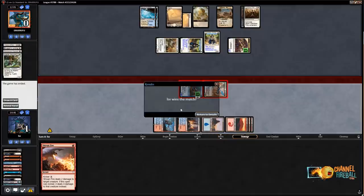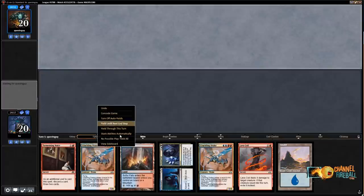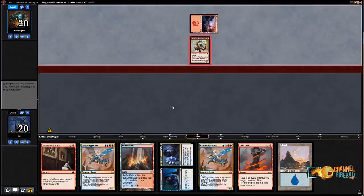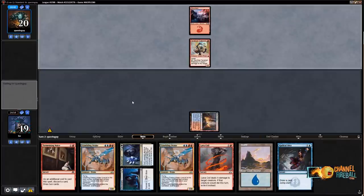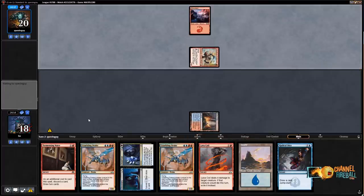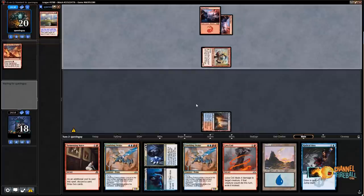We are now two and one. Let's get to our last match. Welcome to round four — we're two and one. This hand is keepable but unexciting — doesn't have Electromancer or Drake. We're not winning this game — Mono-Red is a tough matchup for Drakes. I have not liked this matchup very much, and if you expect a lot of Mono-Red, Drakes is not the deck for you. Their turn two plays — probably Light Up the Stage. Light Up the Stage into Mountain, Wizard's Lightning.